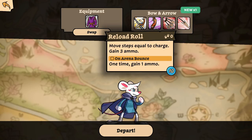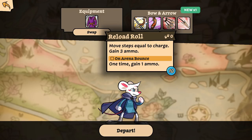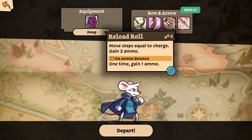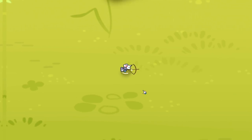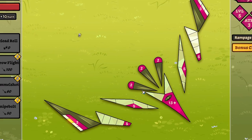We have a new weapon — what the frick? Move steps equal to charge. I'm — this is messed. What the hell's going on here? Gain three ammo! We got all kinds of weird stuff going on here. He's going to teach us — oh, this is about to completely change the game. This is a brand new way of playing.